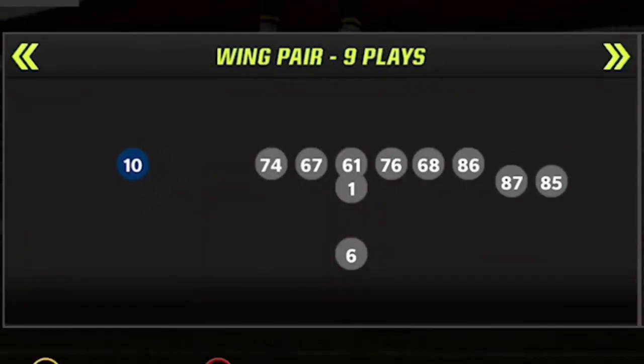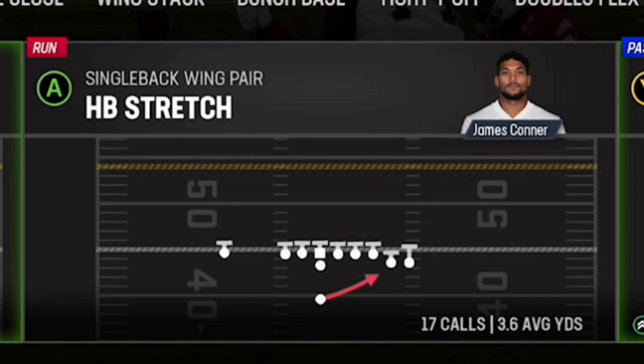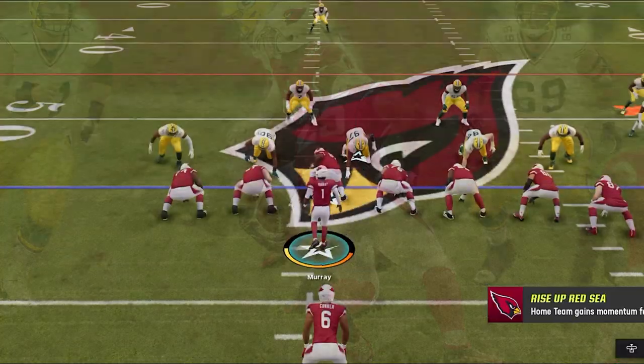The next offense I'm going to show you is out of the single back wing pair — this has been one of my favorites for a very long time. The halfback stretch is probably one of the best run plays in the game. As far as audibles go, you just want to swap out the dive for the halfback inside zone — that's a much better run play. This is your inside run, while the stretch is your outside run.